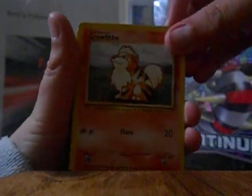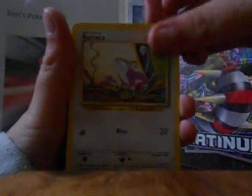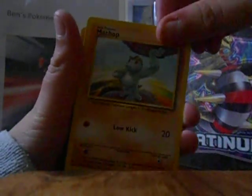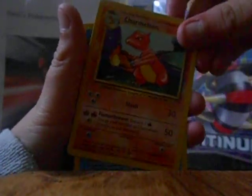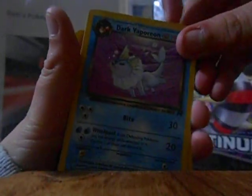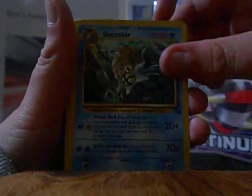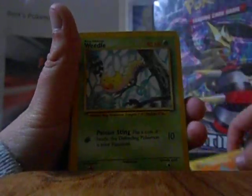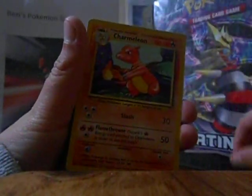Okay, so we have a Growlithe, a Dratini, a Rattata, a Machop, another Machop, a Chameleon, a Dark Vaporeon from the Team Rocket, a Machop again, Manti in Ground type, Charmander, Rhyhorn, Weedle, Machop, and Charmeleon again.